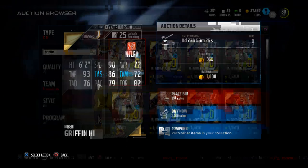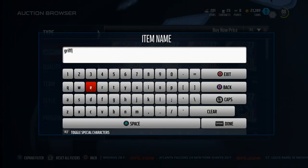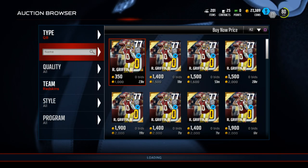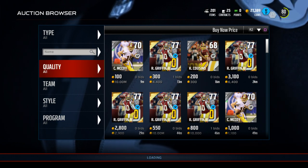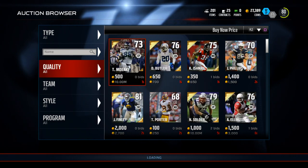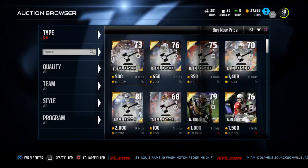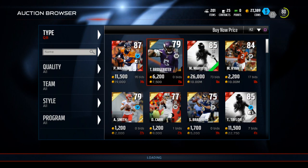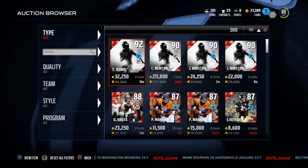He can really do some things with the triple option and things like that. Now I want to compare these budget quarterbacks to some of the more elite quarterbacks in the game this year. Let's go up to the quarterback section and compare them — remember, these are quarterbacks for under 5,000 coins. We got Ryan for 4,000, Stafford for around 2,500, and Griffin for 1,000. But let's look at the top quarterbacks.